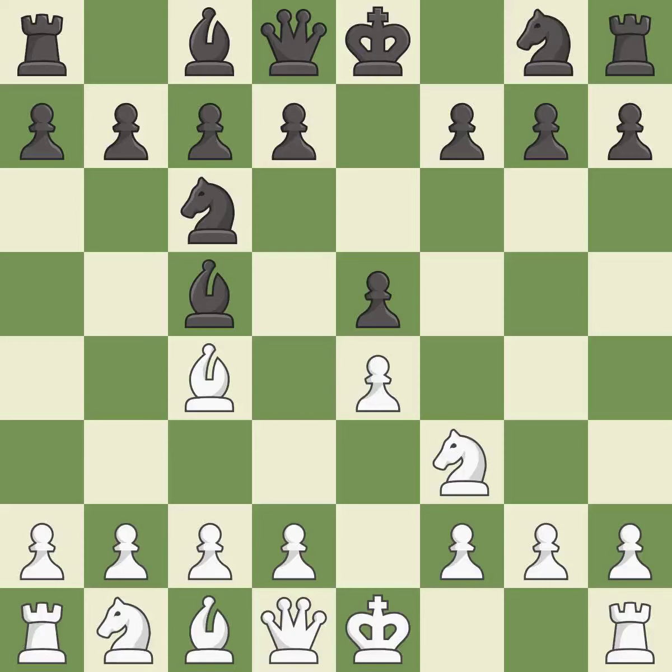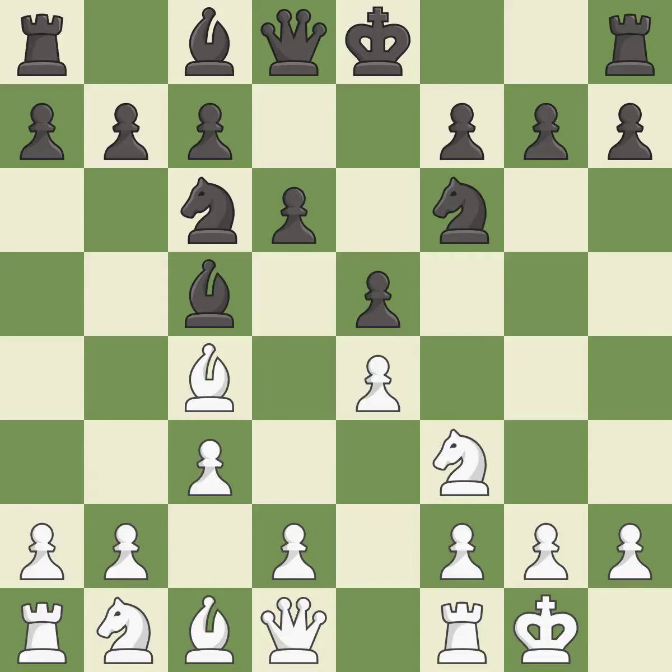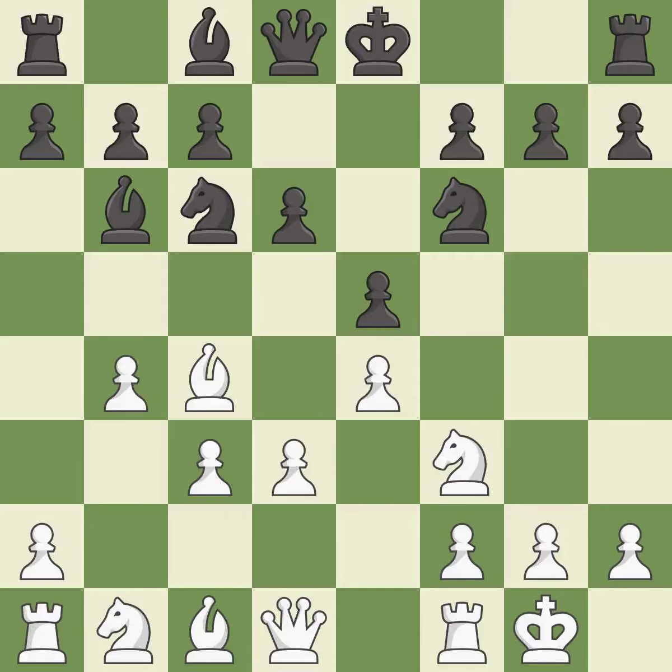Bc5 attacks the f2 pawn and helps control the important d4 square. Castling gets the king out of the center and activates the rook. This prepares the bishop for development. This activates a knight by developing it off its starting square. The opposing bishop is kicked by a pawn and must now move or be captured — it is best. This move puts the bishop on a safer square.